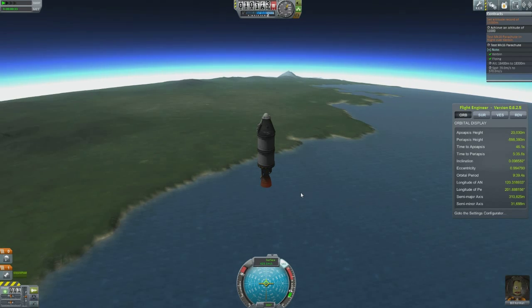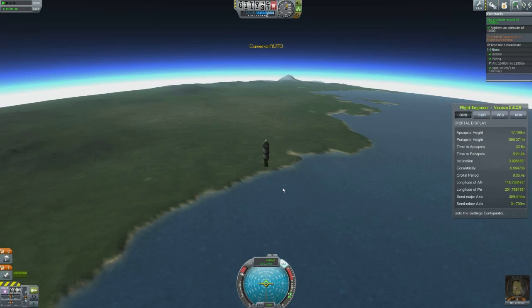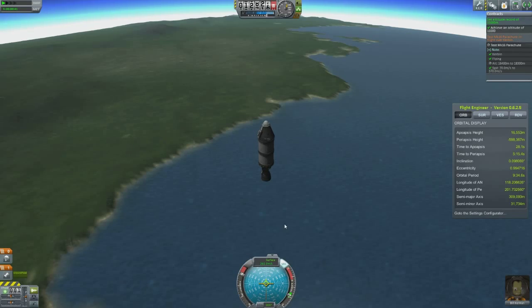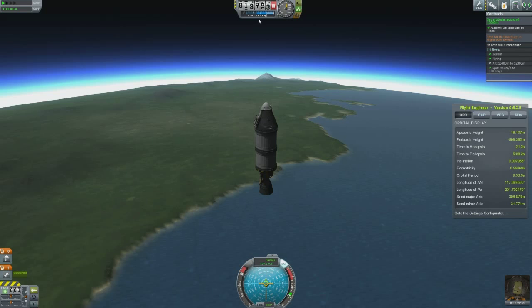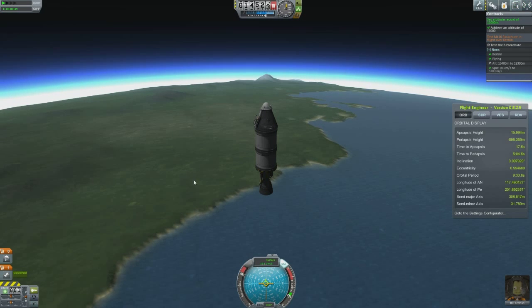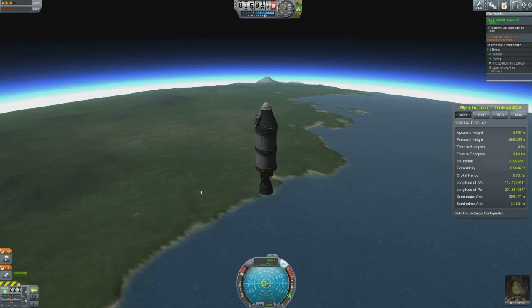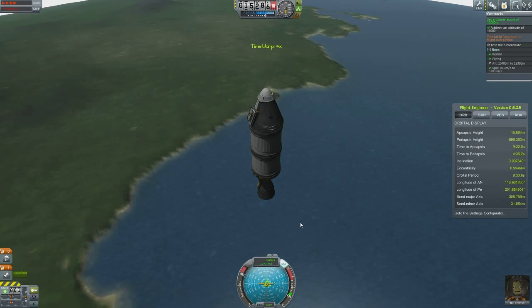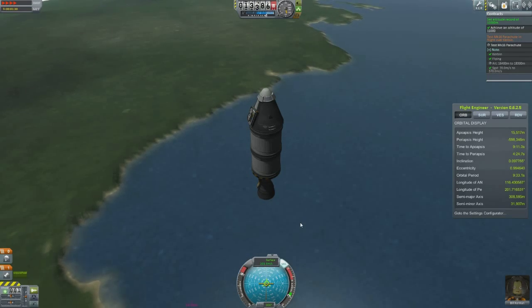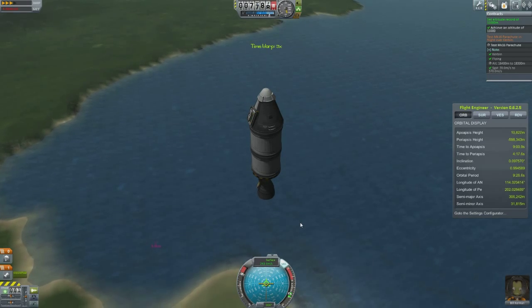Let's see how high we're going to get now. It's probably not going to get much higher. Going to 16,000 meters — we just got to 16,000 nearly. So basically we passed one part of the mission. We got to 11,000 meters. For the next part of the contract, I think we're going to have to put another fuel tank on — not an issue at all.